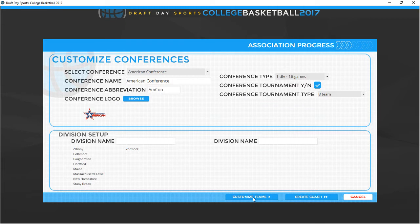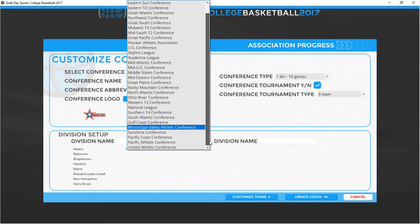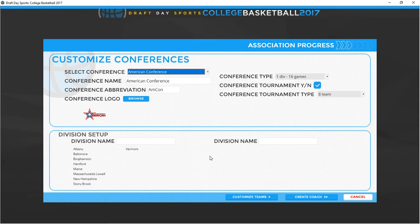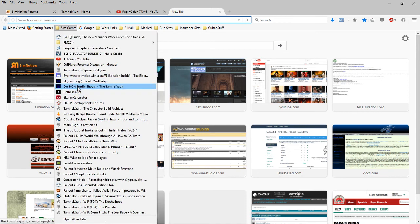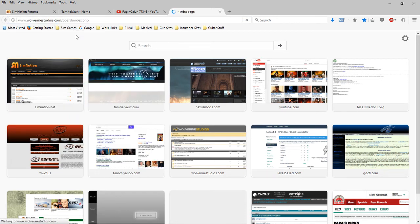Let's go to customize teams. Typically at some point someone will do a mod — since this is an exploration video, let's go take a look at Wolverine's forums.